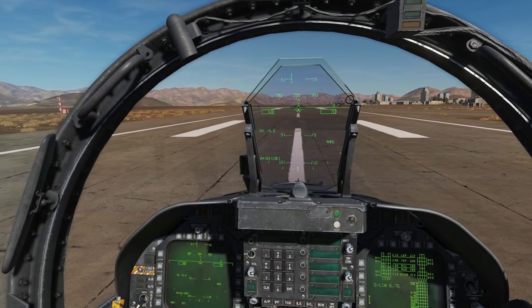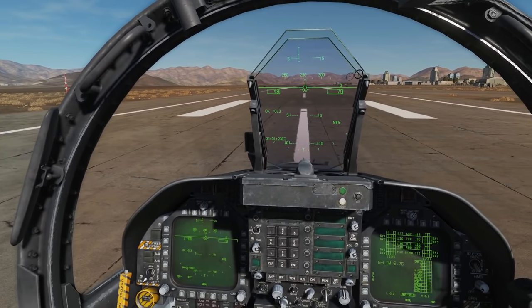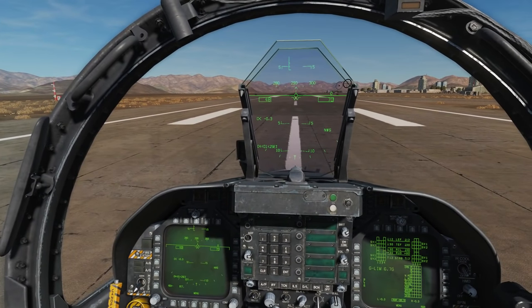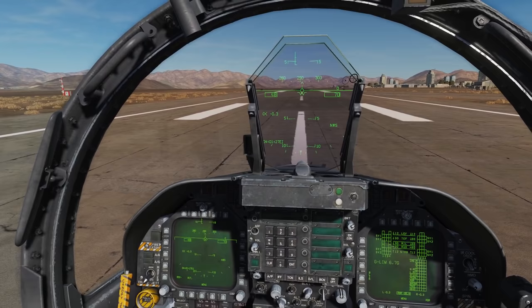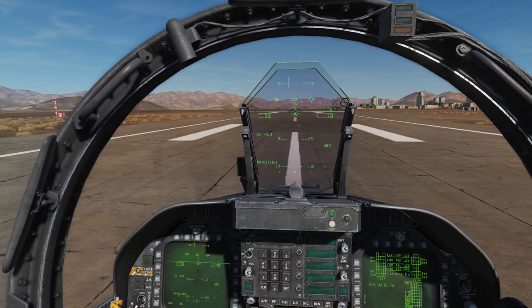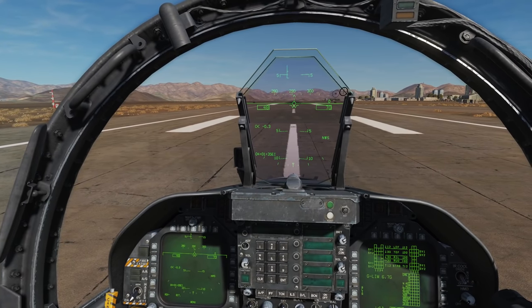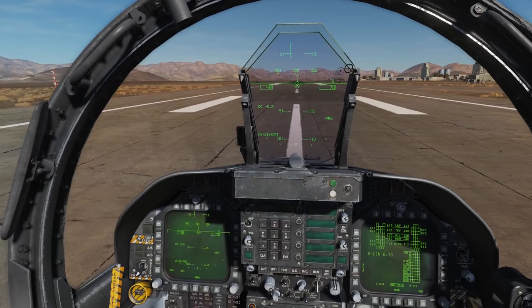Hello and welcome back to the Reapers. Today we're in our F/A-18C and we're looking at the AGM-88C HARM. This is an anti-radiation missile that locks onto, tracks, and destroys ground-based radars — either ship radars, SAMs, or radar-guided AAA.